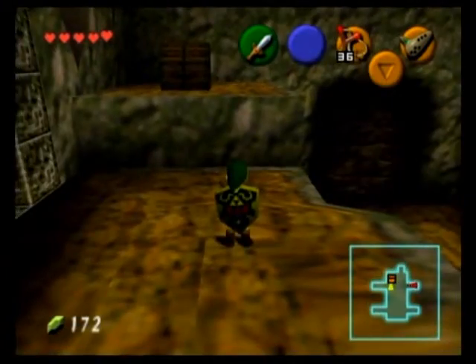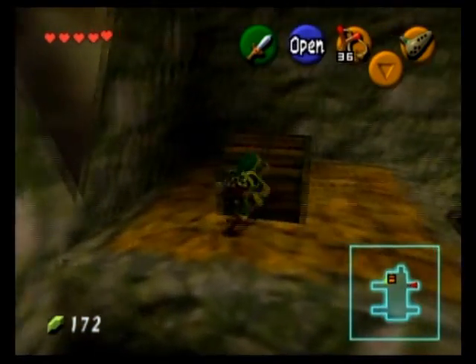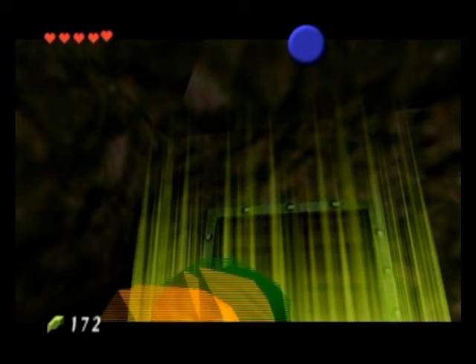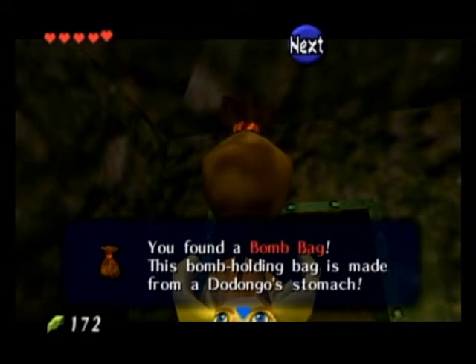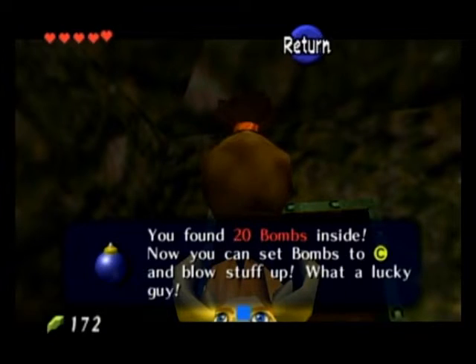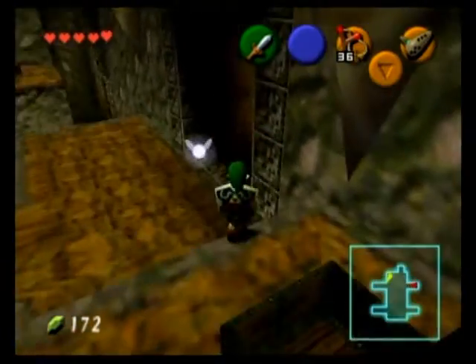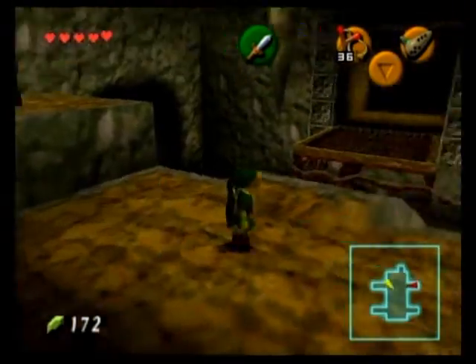Now what you want to do here is go to this treasure chest right here, and we are going to get a new item — the Bomb Bag! Which means now we have our own set of bombs to use. At the moment it's 20, but we can get more later on. Now we have the ability to use our own bombs, and that is fantastic.